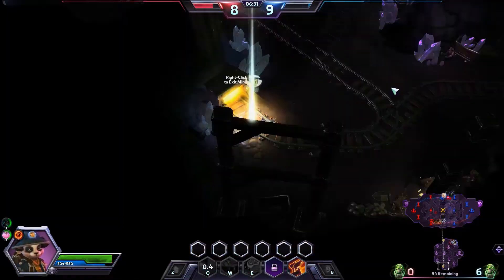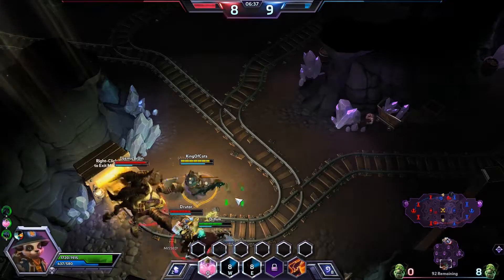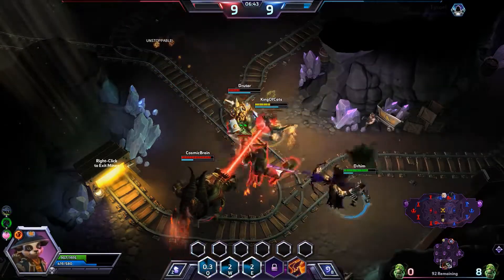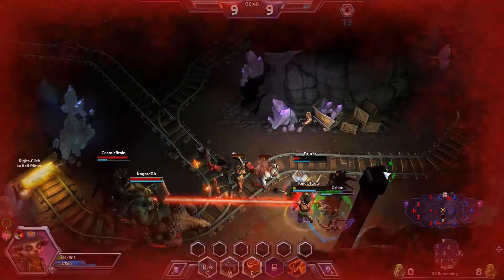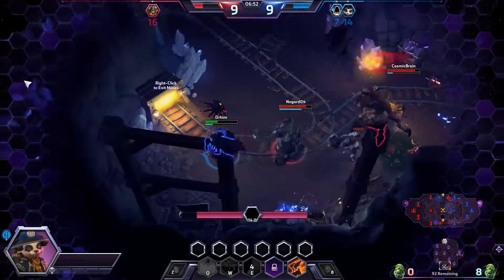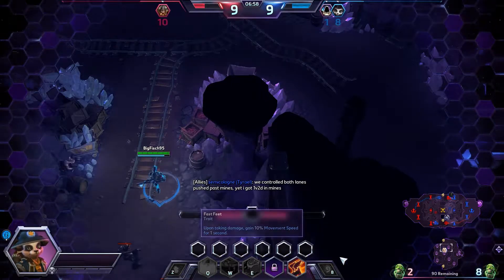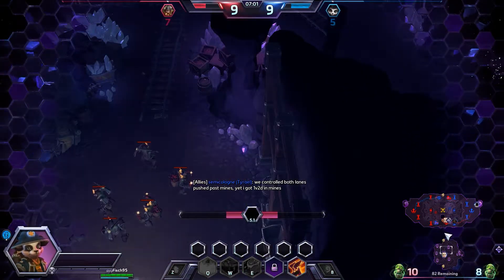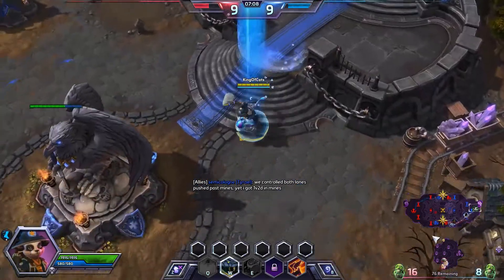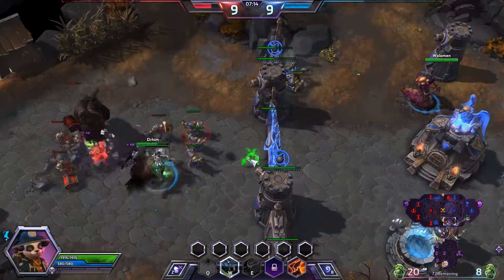I'm gonna throw the heal there on Sylvanas. We're doing a lot of damage, I keep spamming the Q, I'm trying to body block for Sylvanas. Taking a lot of damage from the laser - here comes the E, but I cannot kill him. We finally take down Murden, but Espada is jumping there on Sylvanas - this is a 2v3 that should have never happened. She's doing a lot of damage keeping them entertained, meanwhile our teammates are nowhere to be found. Tyrael complained he got 1v2'd in mines - he went there way too early. He should have waited for us. It is important to go to mines, but you also have to pay attention.